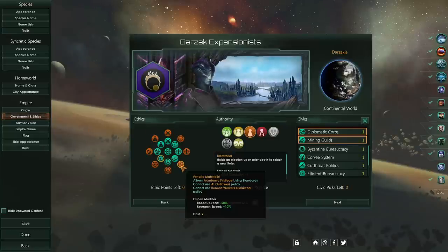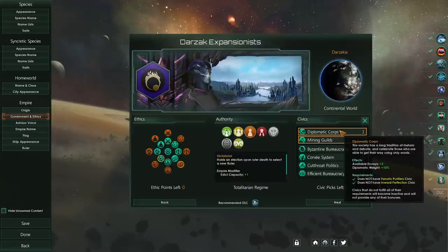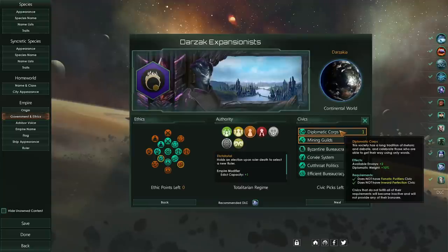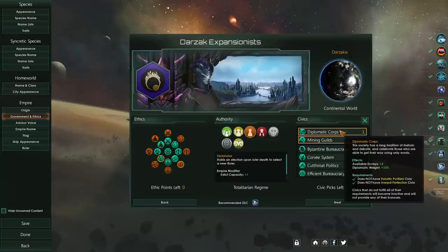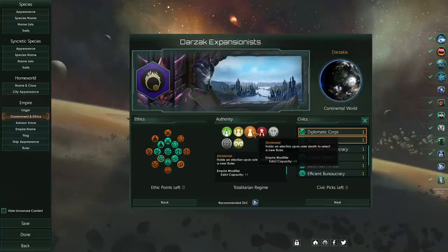Our main species, the Darzak, are going to be your leaders and scientists, working specialist jobs. We gave them Intelligent, made them Solitary for pop housing usage — I needed an extra point so they could be Talented to raise their leader level cap, because we want them being as high a leader as possible. For ethics, I made them Materialist for +10% research speed, and Xenophile for an extra envoy and additional trade value. With Diplomatic Corps, two more envoys — this faction starts with four envoys.